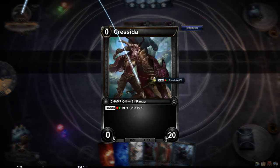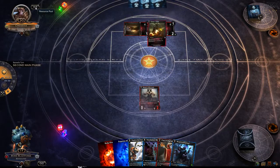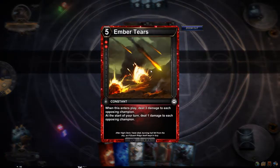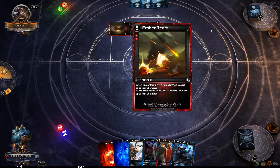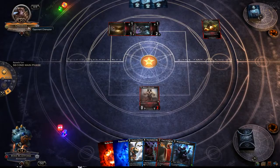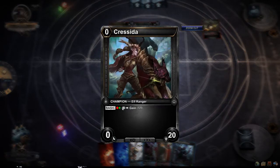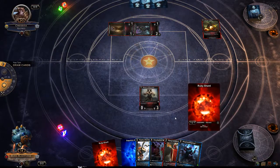Elf Ranger uses his ability to gain one extra resource. He's going to tear us down slowly with his Ember Tears. We take three damage and then at the start of his turn we take one more damage, so it is counting down. He used the soloist and his own personal ability to pump it up. This is a mixed color champion — interesting, I didn't realize those existed. Most likely we're about to get just completely schooled.